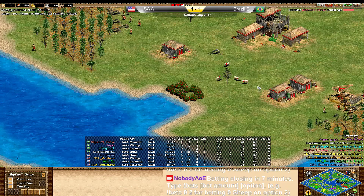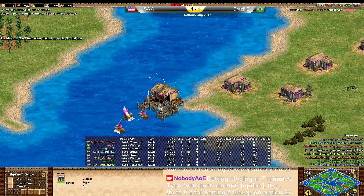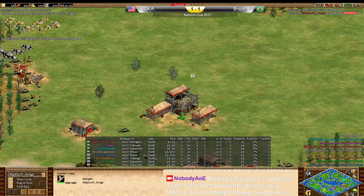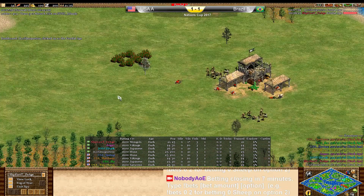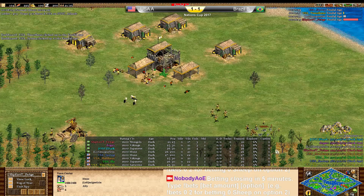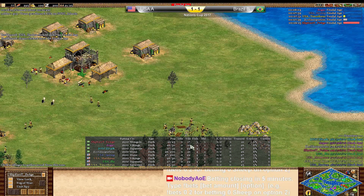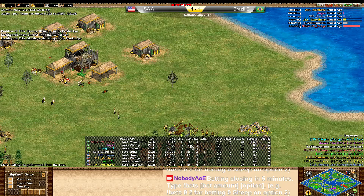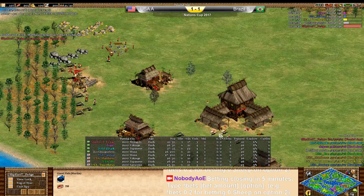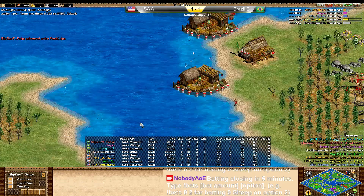Fiat is going to be the first up to the next stage — he's the Mongols pocket. What kind of uptime did Fieage get? He's on 21 pop, 17 villagers. Wow, that's fast even for Mongols. Of course, luring the boar in with the scout helps. That is a crazy fast uptime.